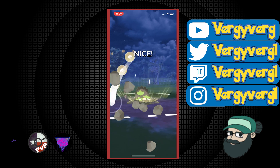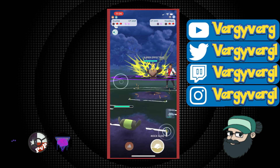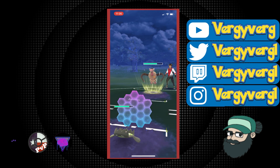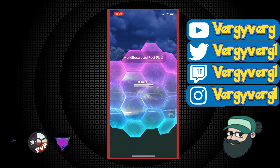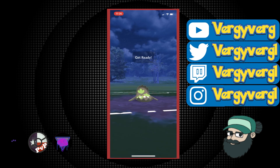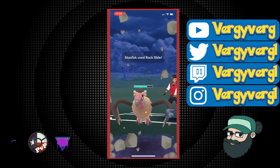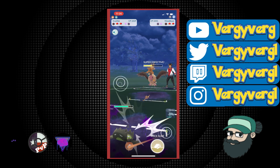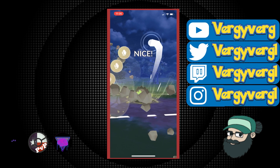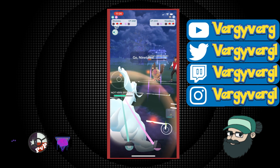Obviously the order being switched would have been even better. But I'm deciding right now I'm going to shield 100% everything that Mandibuzz does. Because everything Jirachi has is resisted — I believe it has Doom Desire, Psychic, and Play Rough. There's definitely a Fairy move, and we resist everything it does. So we'll just shield everything Mandibuzz does since the Foul Plays will be neutral. There's also a possibility of switching into Alolan Ninetales to snipe the Mandibuzz.